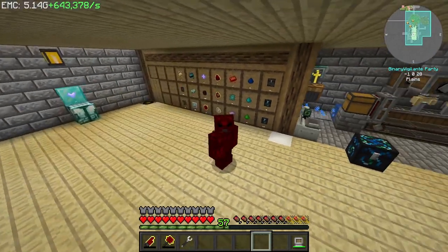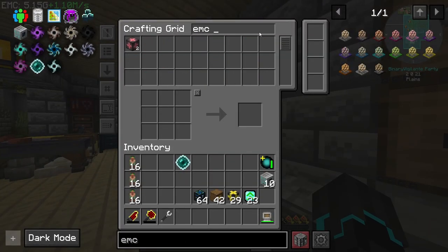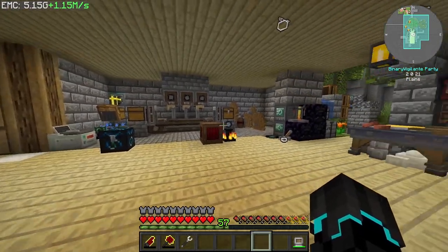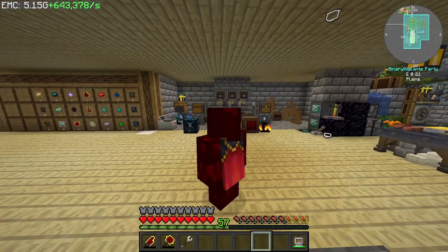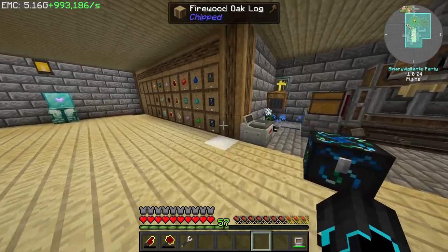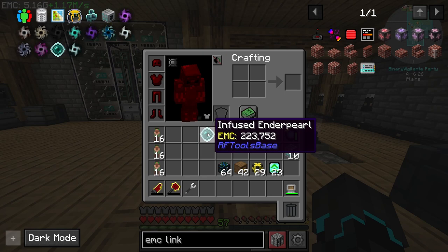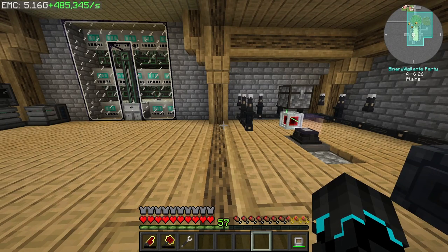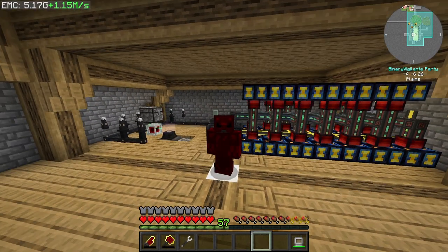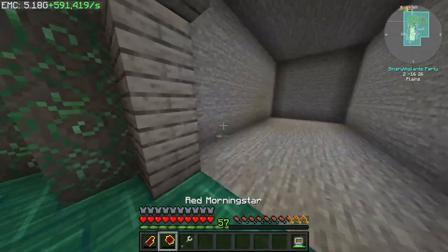What I'd like to do eventually is use the personal EMC links — especially this one — to just say: I want this, generate it from the EMC, and boom, done. However, at this point in time we are not generating quite enough EMC at the rate where I'm comfortable doing that. Because the infused enderpearl alone is 223,000 EMC. While we are generating way more than that, the more things we have set up, the more EMC we will need to produce.